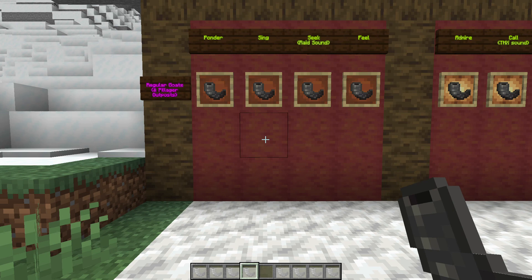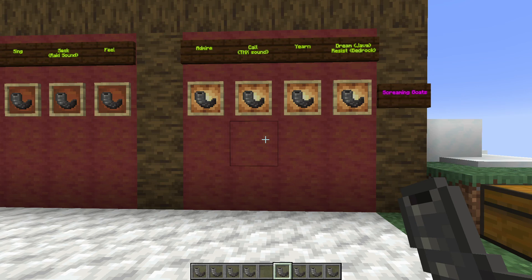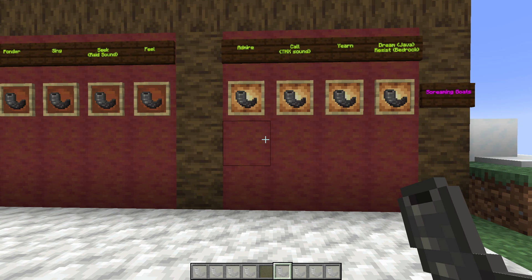The horns on the right are from screaming goats. You cannot find these in pillager outposts — you can only get them from screaming goats. There are four variants: admire, one that sounds like that dramatic horn sound you hear in movies which is called call, yearn, and then dream on Java — and on Bedrock it's going to be called resist.